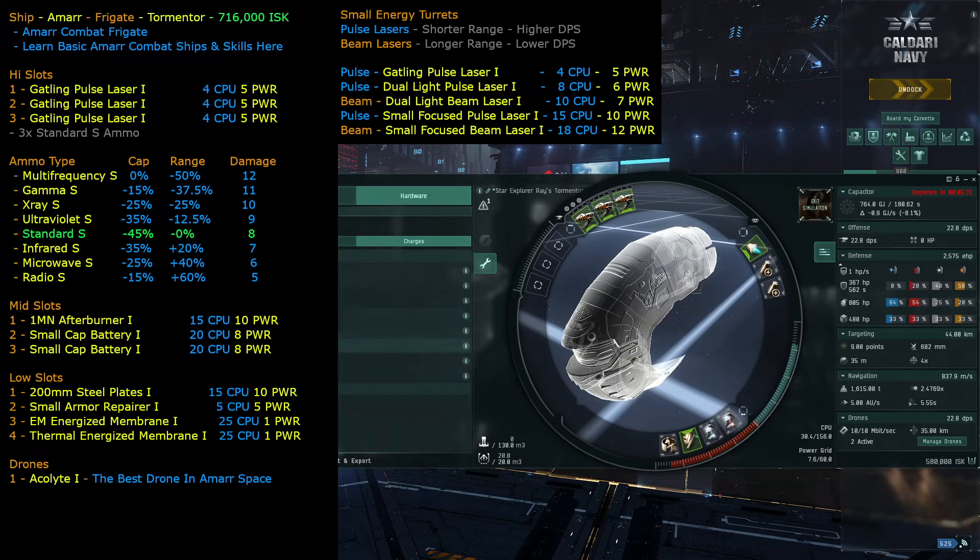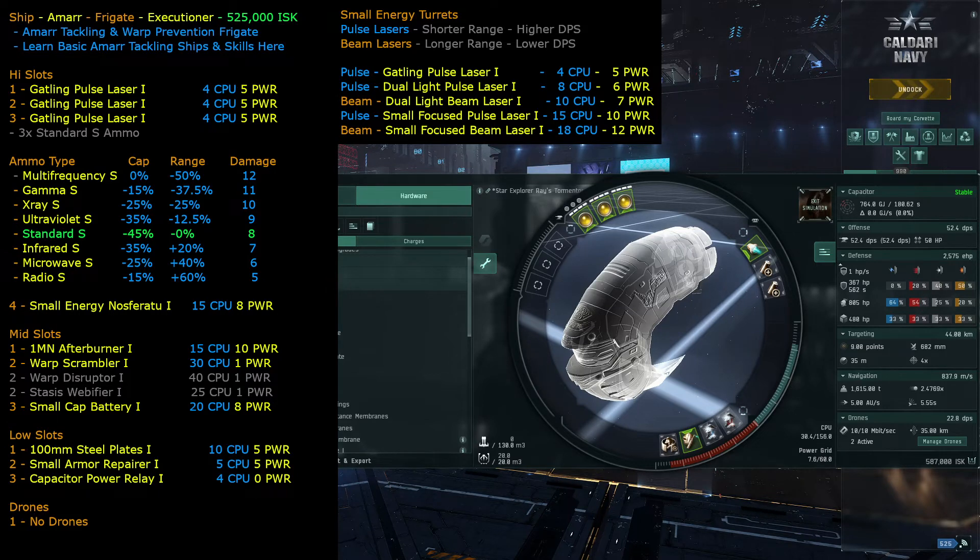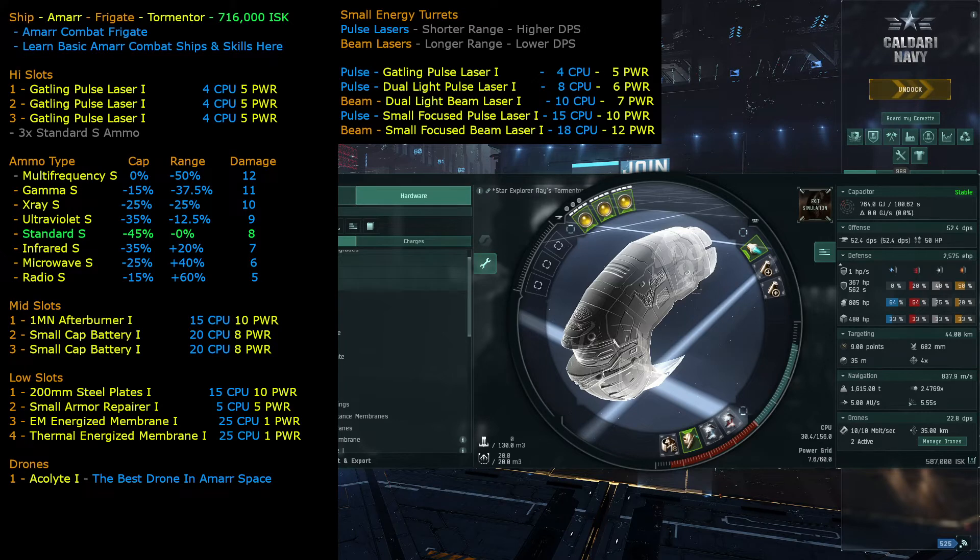Instead of upgrading the weapon, we upgrade the armor plates. Going to the armor plates, the 100mm plates require 10 CPU and 5 power grid, while the 200mm plates require 15 CPU and 10 power grid — both go up by five. The 200mm plates increase your overall armor so you can stay out longer and have more room to repair. With the 200mm plates on, we're down to 2.6 power grid.